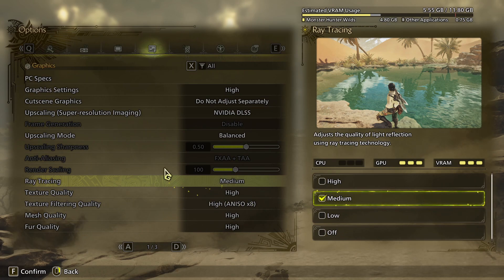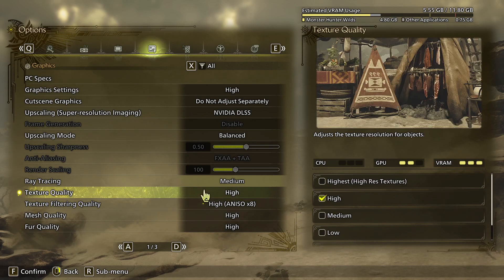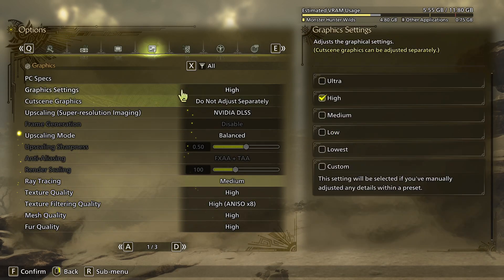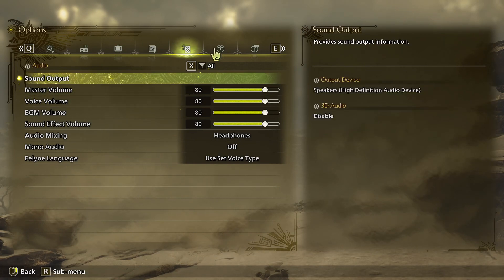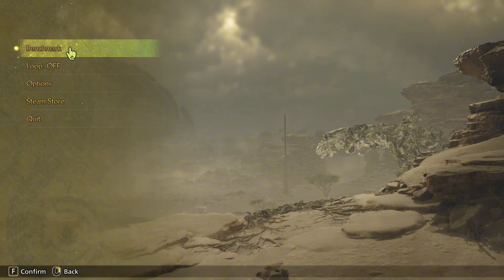I also want to talk about how it works on the Steam Deck, and the truth is that it does not run very well on the Steam Deck unfortunately, which I was really looking forward to. Being able to play this game portably — it runs at maybe 30 frames per second to 40 at the max.